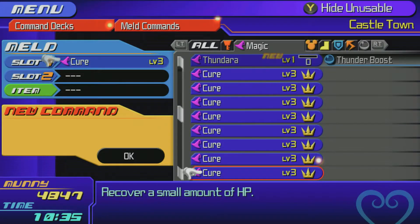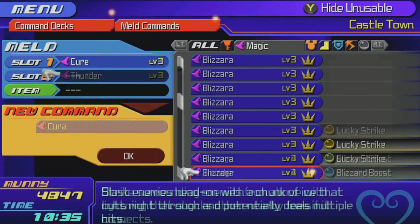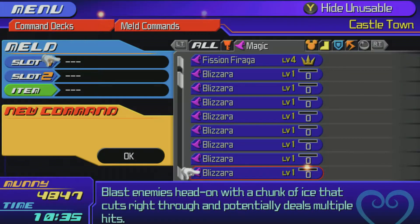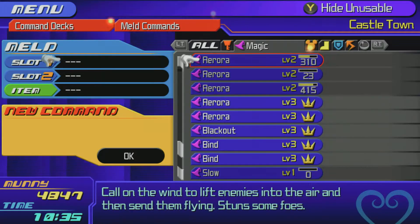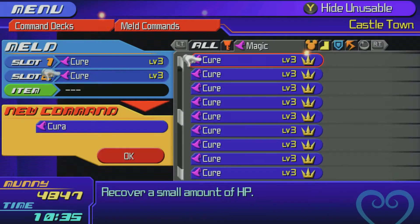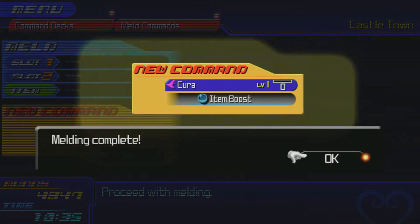Next is Cure Boost, which is two Cures and a Shimmering Crystal. Two Cures plus Shimmering Crystal gets you Cura with Cure Boost. Next is an Item Boost, which you can do with two Blizzards, a Blizzard and an Arrow, two Arrows, two Cures, or Sliding Dash Blizzard and Quick Blitz Blizzard. I only have Auras, so it's two Cures: Cure and Cure plus a Soothing Crystal gets you an Item Boost.